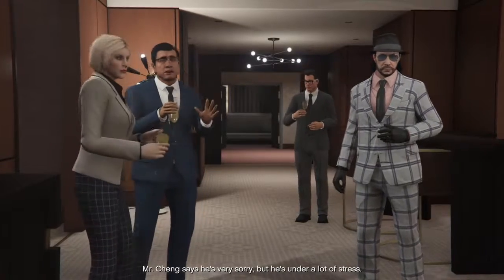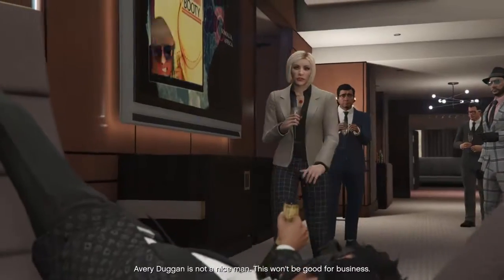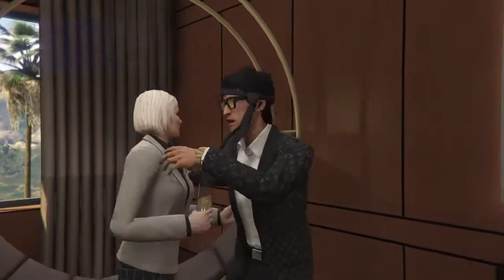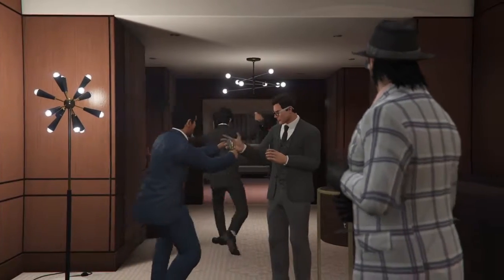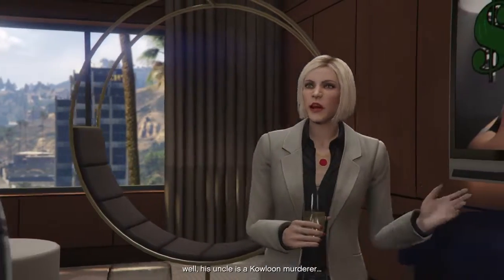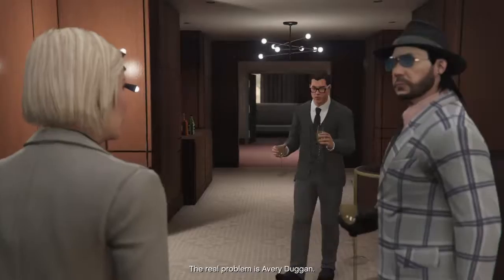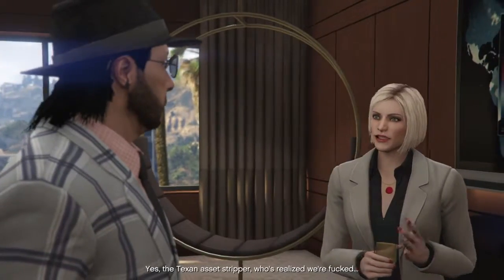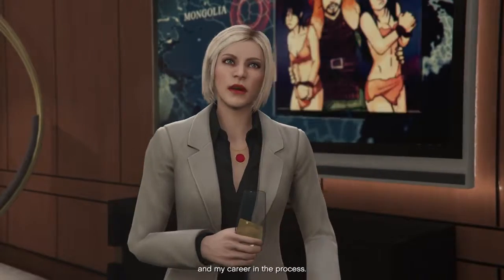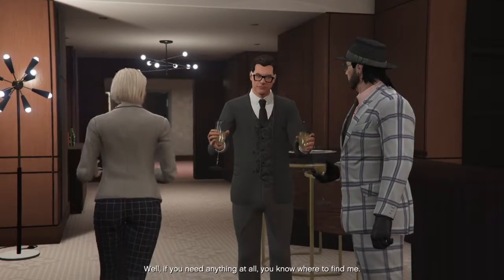Mr. Chang says he's very sorry but he's under a lot of stress. Whatever — Avery Duggan is not a nice man, this won't be good for business if he's serious. The truth is, his uncle is a Kowloon murderer who's made it clear he will kill all of us if this place fails. The real problem is Avery Duggan — the Texan asset stripper who's realized we're in trouble, putting all kinds of heat on us to sell at knocked-down prices after he's destroyed this place. Anyway, welcome to your new home.